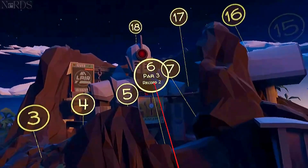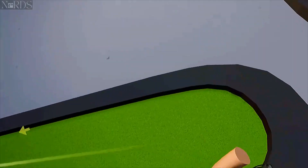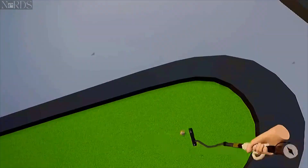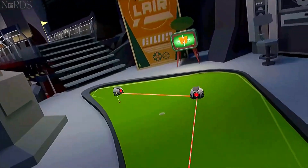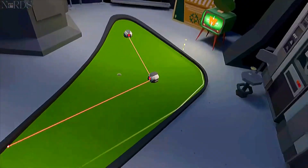Hole number six. You need to bank off that right side right before the end. It just loops around and banks off that last shot. Actually not too difficult once you kind of get that area where you've got to hit it.